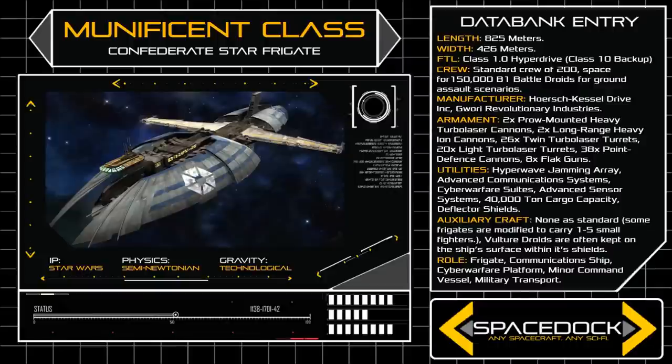The Munificent requires a relatively small crew, staffing only 200 personnel under normal circumstances, but when employed for the purpose of planetary assault, the frigate can carry up to 150,000 deactivated B1 battle droids.